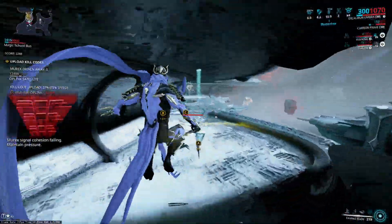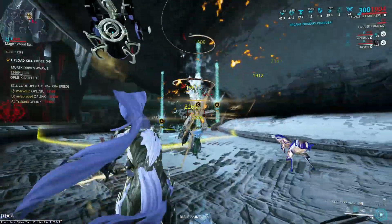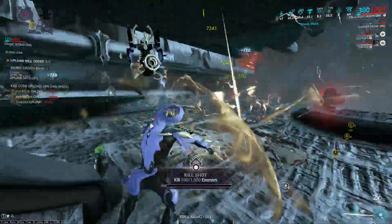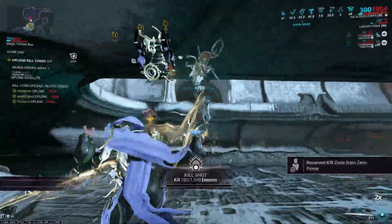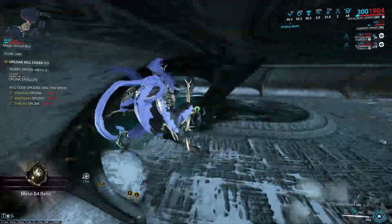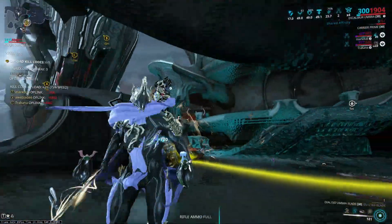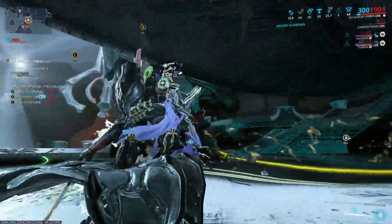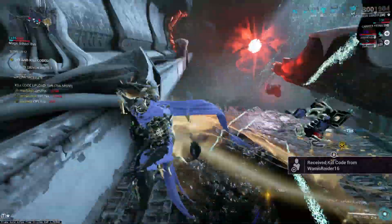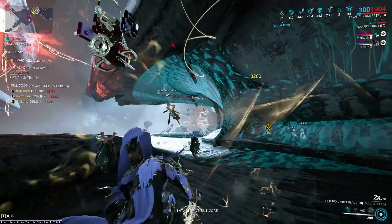Your role will shift depending on your team comp, mainly whether Mesa is in your team or not. If there's no Mesa, you're just DPS. If Mesa is in your team, you're support — because even though Mesa is okay against sentients on her own, your Radial Howl will give her the advantage and she won't have to close the gap. She will have to worry about energy, which you won't have to worry about if you keep picking up the sentient orbs they drop when they die.